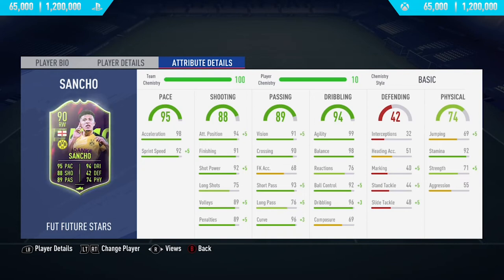Moving into the pace category, he's got 90 acceleration along with 92 sprint speed. In the shooting category he has an absolutely insane upgrade — 91 finishing, 92 shot power, 89 volleys, and 89 penalties. Not the greatest long shots at 75, but apart from that it's looking very good. Passing overall is very good and he's got 96 curve, so his finesse shots are deadly.